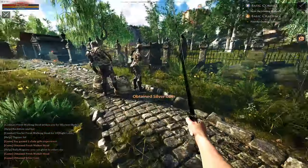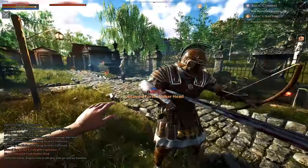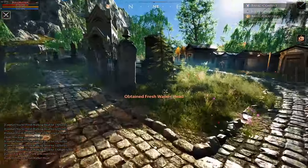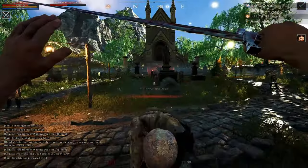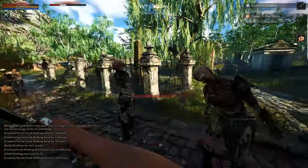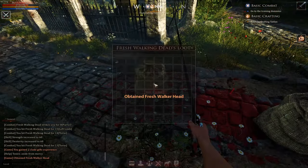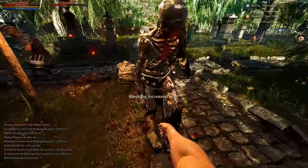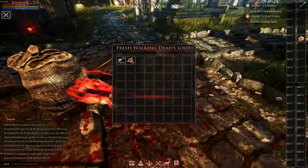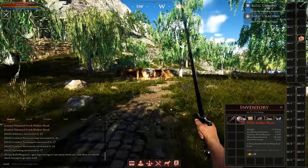After killing a zombie you'll see a brown bag drop on the floor where it died. Look at it and hold R to open it. You'll see a zombie head and a carcass, sometimes money or armor pieces too. Loot the head and carcass by right clicking them. Each zombie head is worth around 10 silver and weighs only 2.3 kilos, but the zombie carcass weighs a lot more and has no value. Right click on it and hold the butcher button to process it into materials — this gives you bone tissue and sometimes other materials that can be used to craft basic armor and weapons.